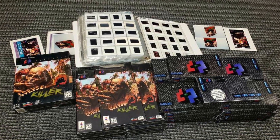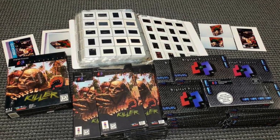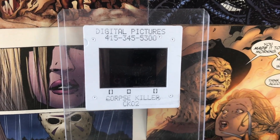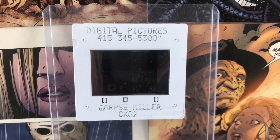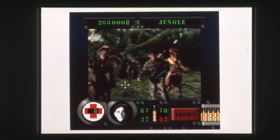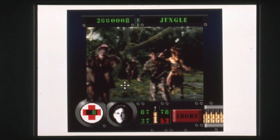When you pre-order these, you're not always guaranteed to get some of that media — I didn't get anything with Double Switch, so I really had my fingers crossed for Corpse Killer. And I did get an original slide used for the game. You can see here it's just one frame, and what's really cool is I have a scanner that can scan these slides. Here is an up-close version — the best quality I can get of this slide — so there it is in all of its glory.